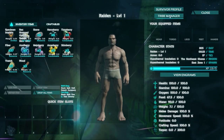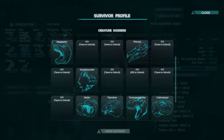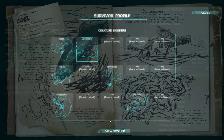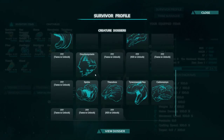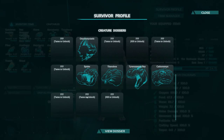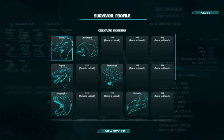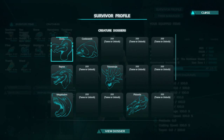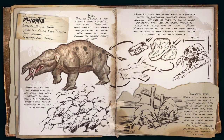On the right here we have the survivor page. This basically shows you the dossier of all the things that you've unlocked so far, and you can go and view the dossier. The things that you kill or tame will show up here. You can see 'kill to unlock' and 'tame to unlock' - so you can kill and tame to unlock these dossiers. It just gives you a little rundown on what the creature is: species, time, diet, and temperament.